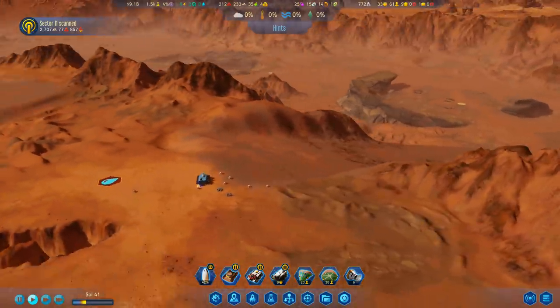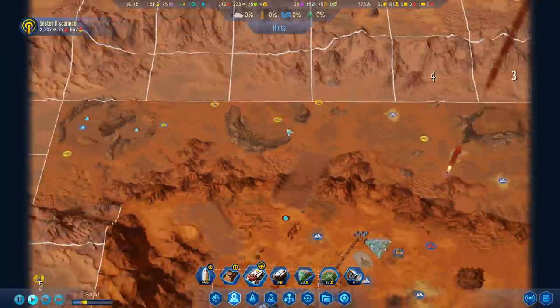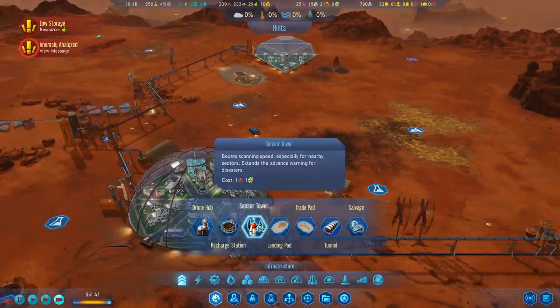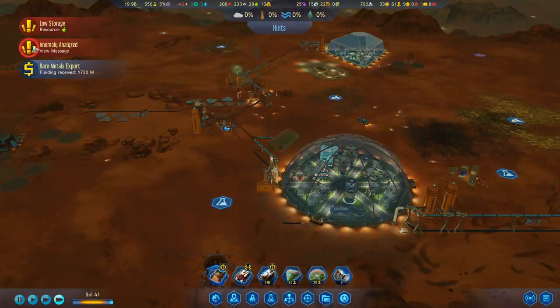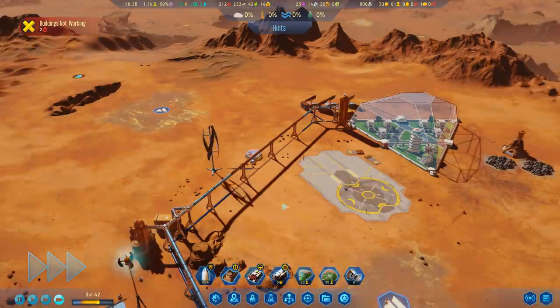Hey, the ramp is finally done. Wow, that's a big honking ramp you built over there. Let's go ahead and bring all of our drones back over here and repurpose them towards something else. Here's a fun little research I just picked up — Autonomous Sensors, so sensor towers no longer require power or maintenance. Which basically means I can place down a whole load of those if I want to, pretty much wherever I can afford the electronics, and we can start exploring very, very quickly on this planet. We found a sulfur-rich regolith — we can either get some temporary science or we can make all engineering tech a little bit cheaper, which I think in the long run is better.